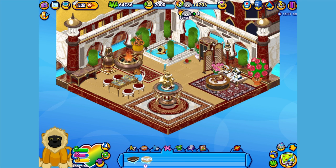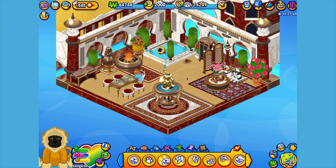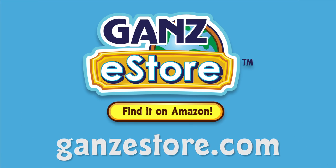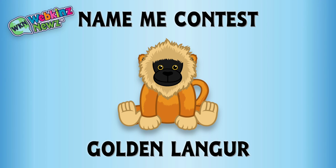And that is the Webkinz Golden Langer. I hope you enjoyed meeting Langston. If you want your own golden Langer, you can check your local retailer using the store locator in this video's description, or if you prefer shopping online, you can order the plush pet directly from our Amazon store or from the Ganz eStore — visit GanzEStore.com for plush pets, special items, eStore points, and more. We're also running a Name Me contest for the Golden Langer over on webkinznews.com. Just leave your suggestion of what you would name this pet and you might win one of four virtual Webkinz Golden Langers, or better yet, you might even win the grand prize of a plush version of this pet.